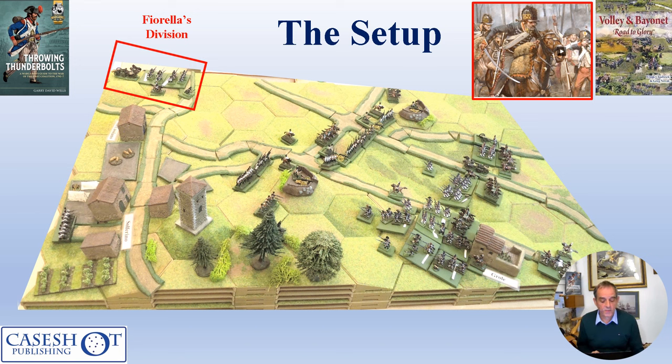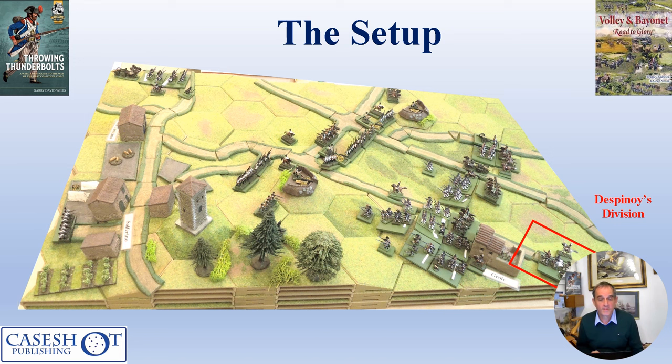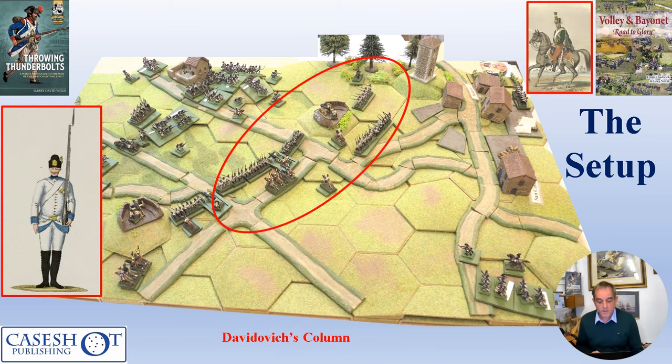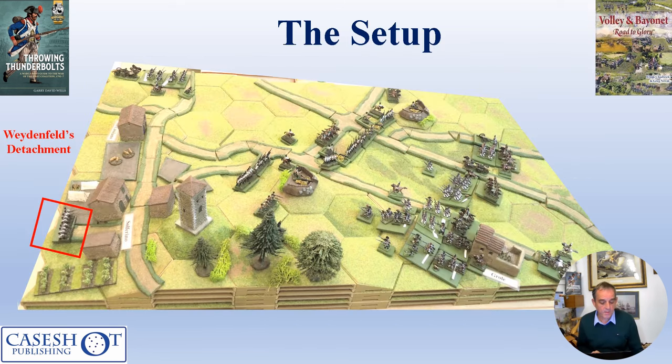In the top left we have Fiorella's division marching onto the battlefield with a mixture of infantry and artillery units, and in the bottom right is Desbinoy's division of a single infantry stand. From the Austrian perspective, on the Austrian left facing Kilmain is Zabottendorf's column of infantry, cavalry, and artillery. The center and right of the Austrian line comprise a large concentration of units ready to receive Messina's attack. Still marching to the battlefield and not yet deployed is Vadenfeld's detachment, due to come on through the village of Solferino on move six.